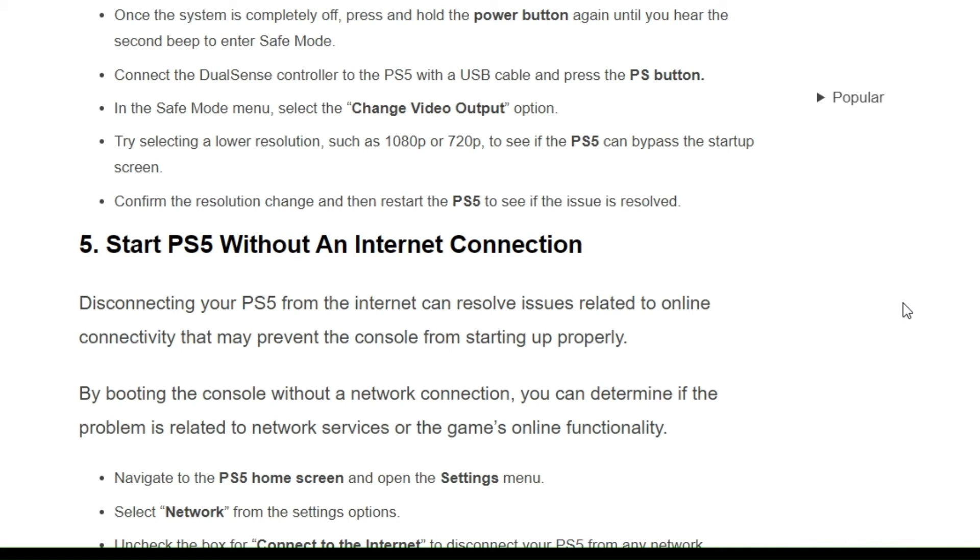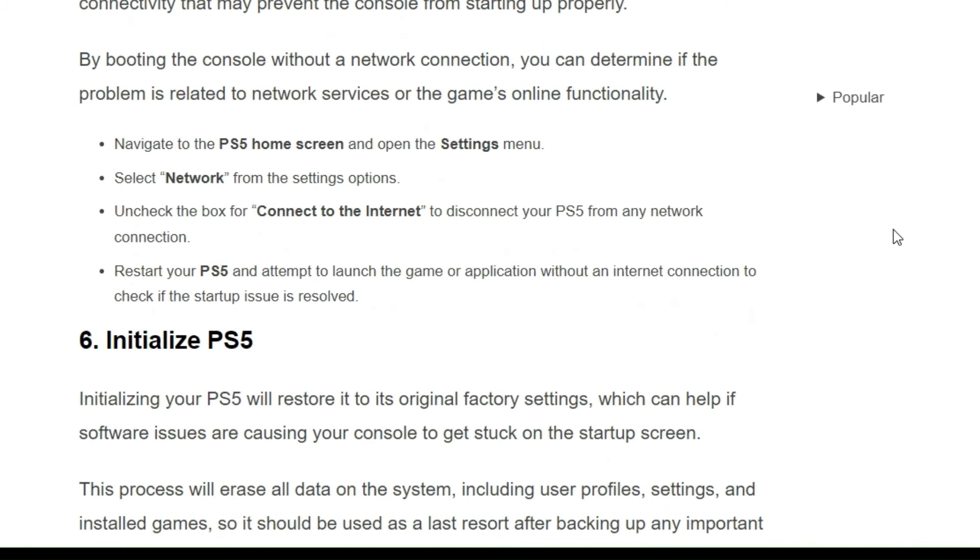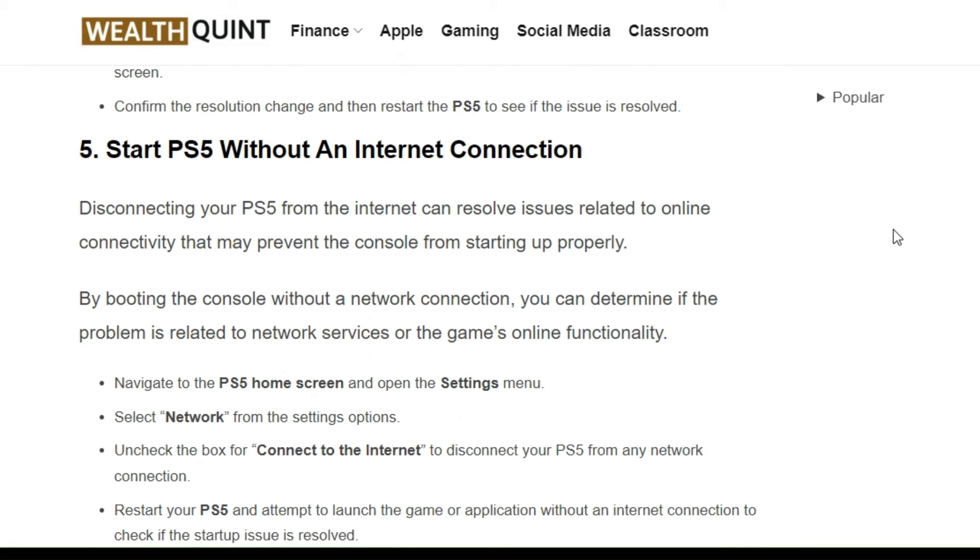The fifth solution is to start the PS5 without an internet connection. Disconnecting your PS5 from the internet can resolve issues related to online connectivity that may prevent the console from starting properly. By booting the console without a network connection, you can determine if the problem is related to network services or online game features.